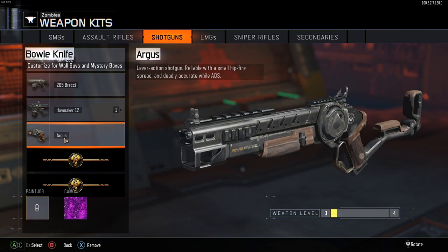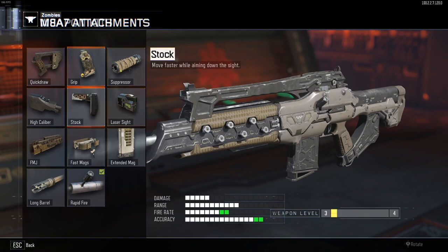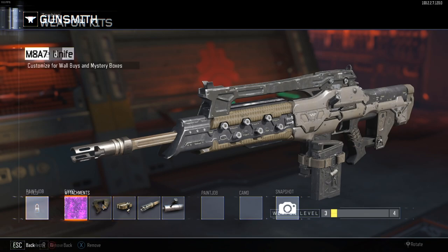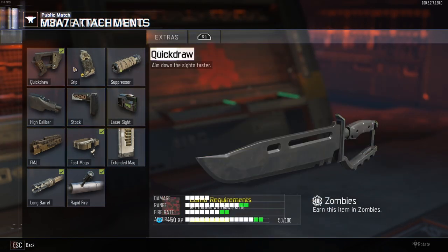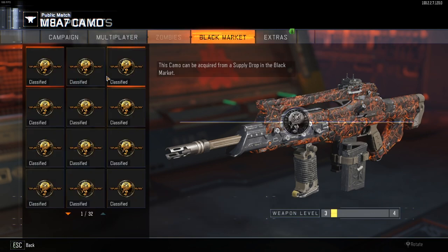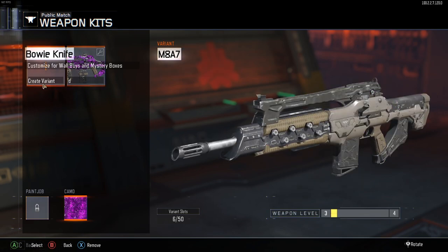Let's do a random gun as an example — the M8A7. I can create a new variant, name it whatever, and add all the attachments including Extended Mags even if I don't have them unlocked. Be careful though: if you have attachments on screen, use the arrow keys, because clicking can accidentally bring up the camo screen and bug things out. Just make sure to use the arrow keys when navigating this screen.